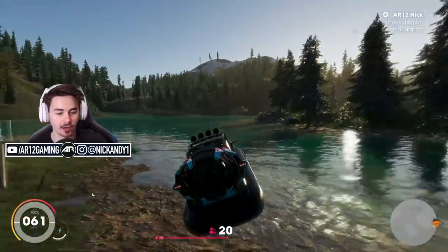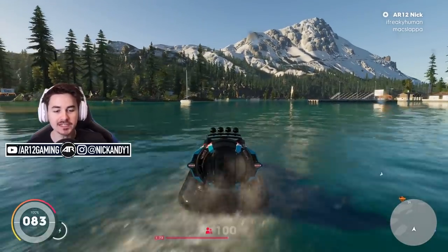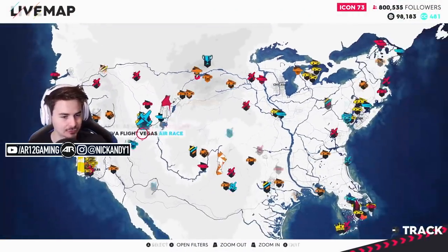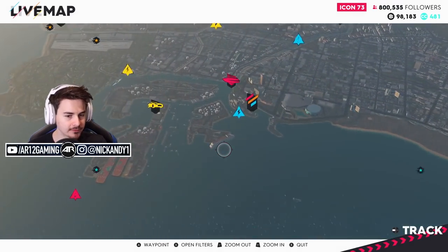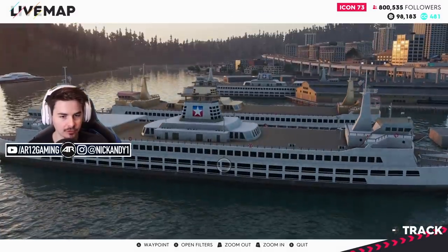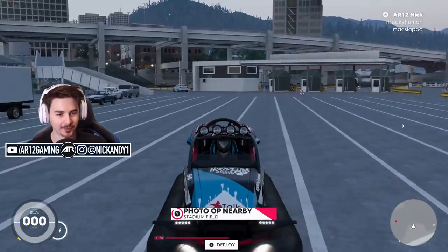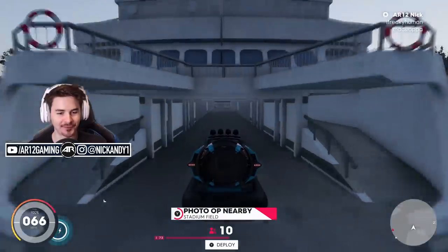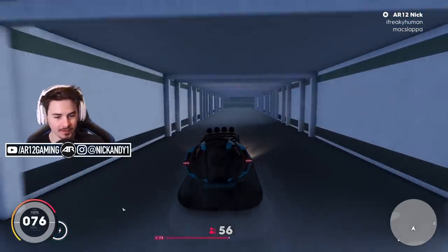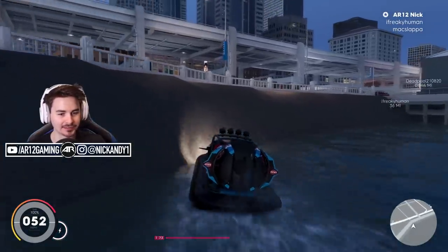So this video is actually sponsored by Ubisoft, and they wanted to challenge me to try a couple of things. One of those things was to go and find a battleship in The Crew 2, take our Hovercraft to it, and rip it around the deck. I'm looking for a monster boat — there's a cruise ship, but I don't think that's it. Wait, maybe it's not a battleship but it's a big boat — it has a star on it. Okay we found it. Actually guys, I think this is a ferry! It's not a battleship, but here's the cool thing about Hovercrafts — you don't need to stick to land, just go into the water. I'm going to say that challenge is done. Well played to me.